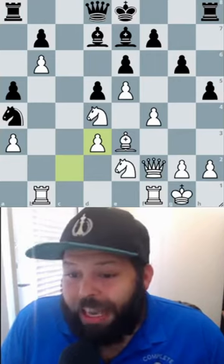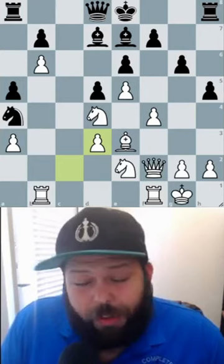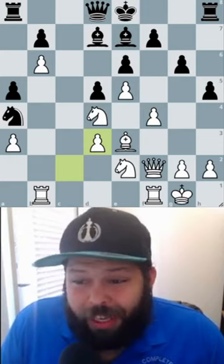Famous positions and games. In this game we see white having a very good position with lots of advantages with good piece play. And black, although very solid, they don't have their pieces developed and their king still in the center. What do you do?